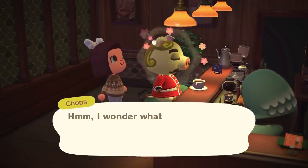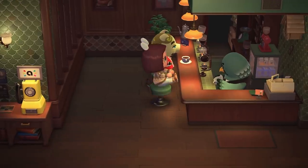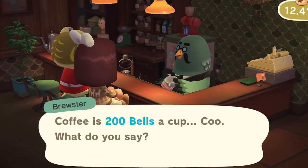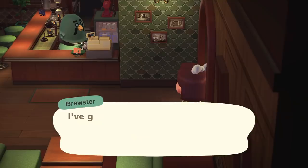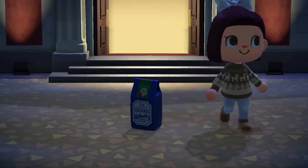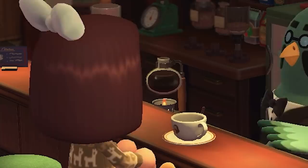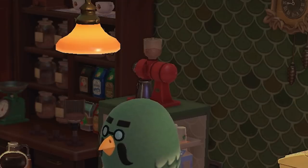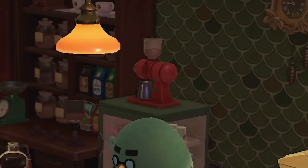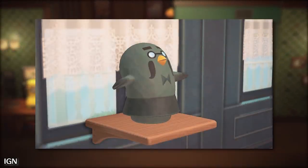The Nook Mile achievement and pigeon milk aren't the only rewards you can get for drinking coffee. Every day you grab a cup from Brewster, you'll get one step closer to receiving a physical gift. After 5 days of coffee, you'll get a cooking recipe for a cookie — and it's freaking adorable. After 10 days, you'll get coffee beans. 15 days, a Roost-branded cup. 20 days, a coffee plant. 30, a siphon. 40, the red pro coffee grinder we see behind Brewster. And after 50 days of ordering coffee, you'll get a gyroid shaped like Brewster.